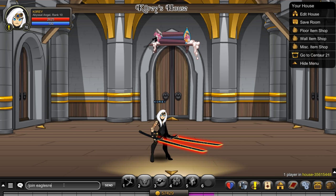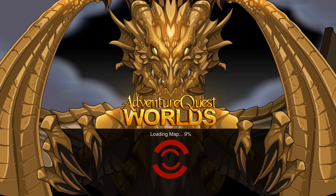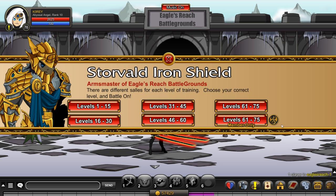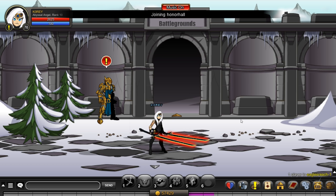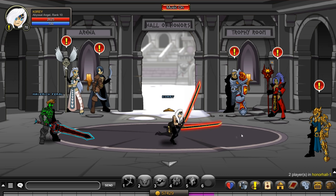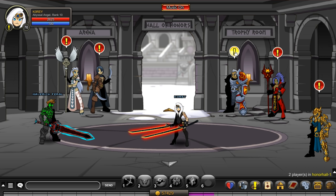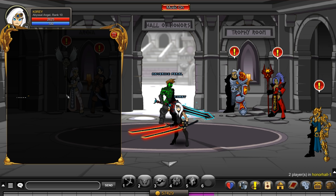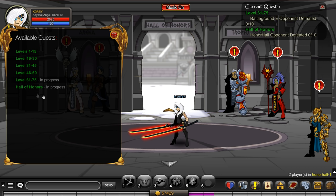So you probably know about this, but here's a quick runthrough. Type slash join Eagles Reach, talk to this guy, and click on Battlegrounds. You'll see a bunch of options here — if you're a member you go here, if you're not a member you go here. Make sure whatever area fits your level. If you're a member I'd recommend going to the member area. Even if you're a non-member, go to this guy, click on quest, and take your non-member quest. If you're a member, you take this one.